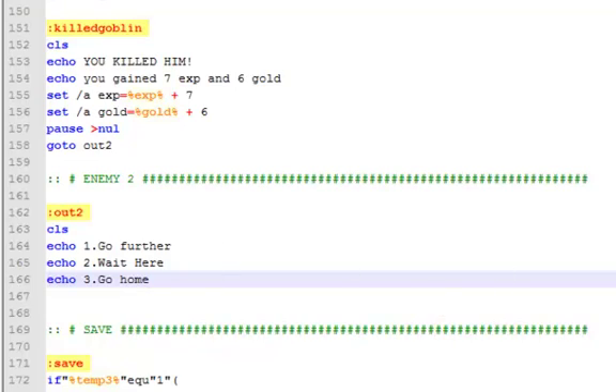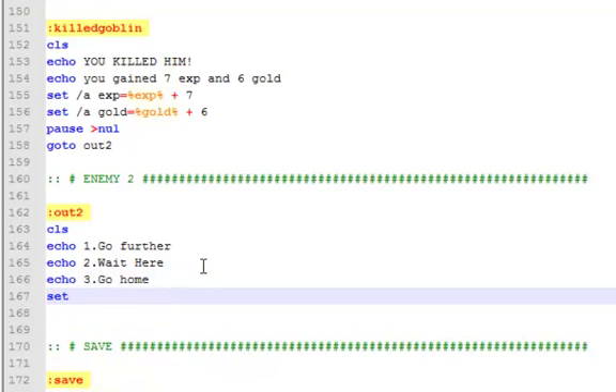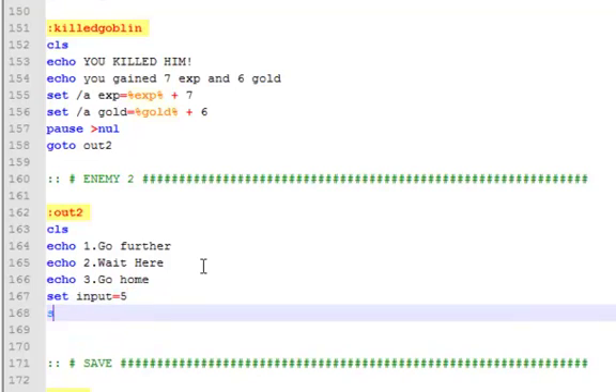Sorry about that. I actually had to check Skype because somebody was messaging me. So then after that, set input equal to five. And like I said, I actually have no idea why the person who programmed this did this, but I'm just demonstrating it to you instead of stupid music. So set slash P input equals enter.